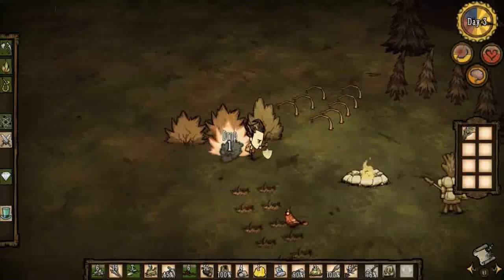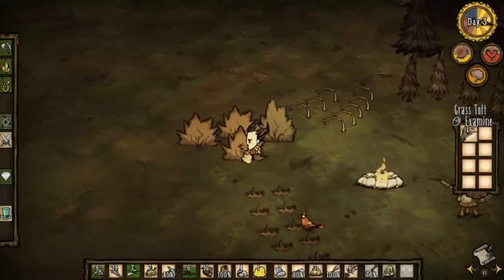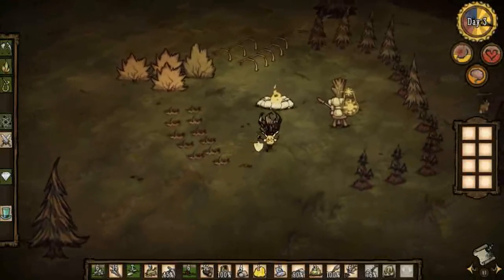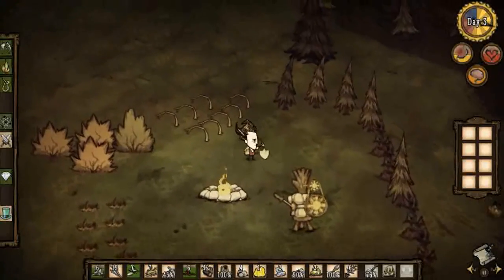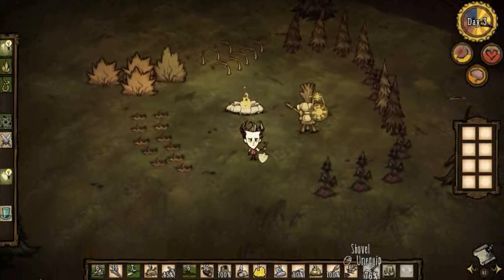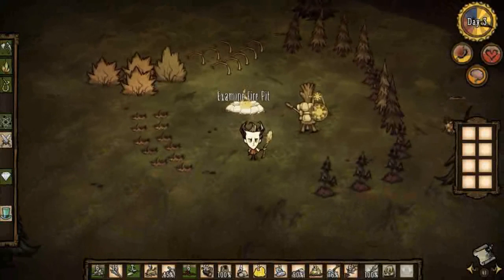Okay, so we've got another bush and another grass tuft - we'll put that there. So here's our base, end of day two, start of day three. It's feeling good. We've got a weapon, we've got a fire pit, and we're starving so I need to eat some food.